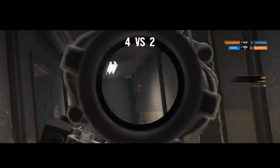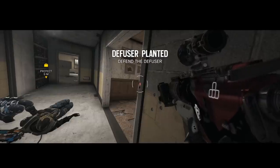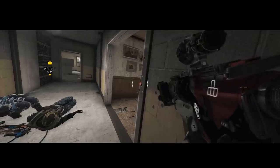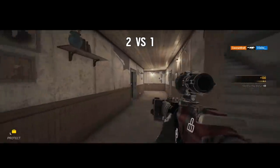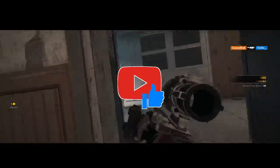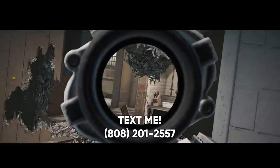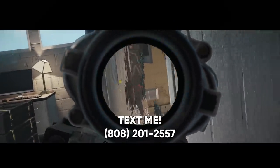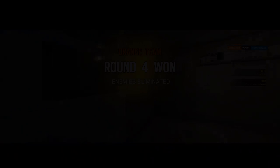We got a few new spawn kill spots, crazy anchor angles that'll make you look like a hacker, and a whole lot more. The Bra fam is completely nutty for sending in these tricks for another packed episode of discord tricks. If you like this video please consider leaving a like — it really helps a lot. Now let's get right into the first trick to get you easy kills in Operation Void Edge.